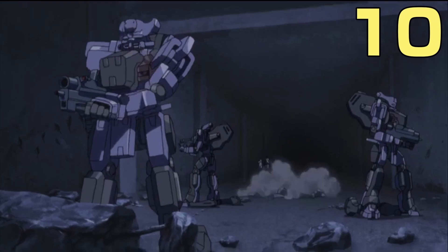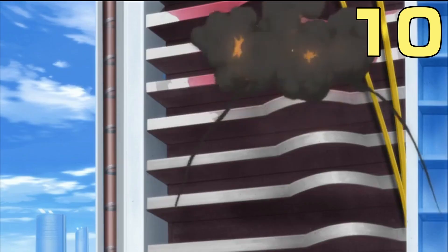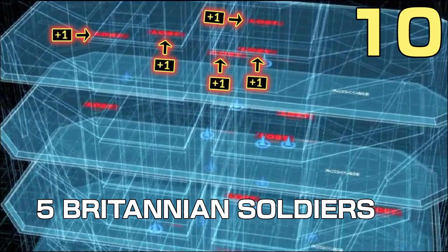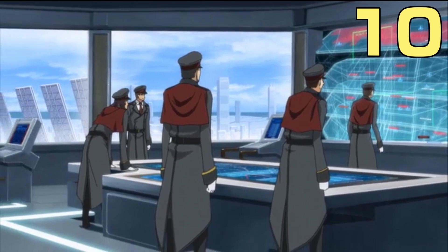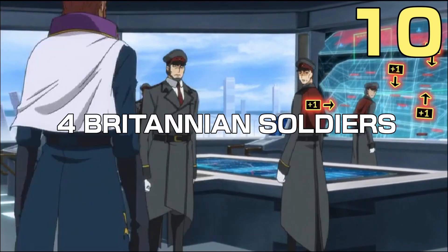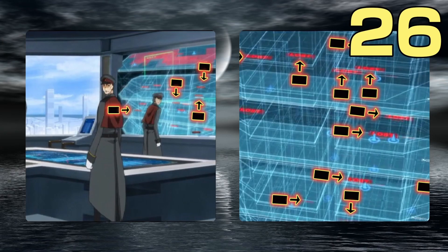After we see the pilots that Oribe took out, the monitor continues to show even more lost signals appearing on the lower levels — five on this level, then three on the next level below that, and then four more below that. Then Viceroy Kolaris enters the G1 base and we see four more lost signals on the radar. So that's 60 more kills to add to the total.